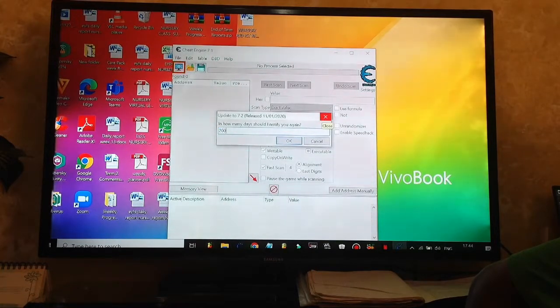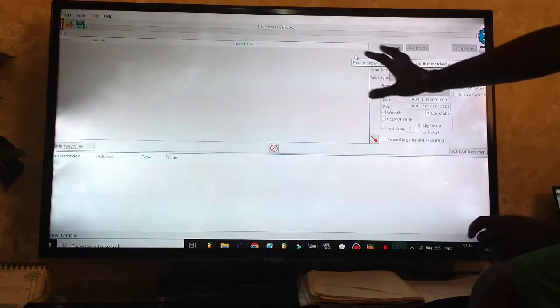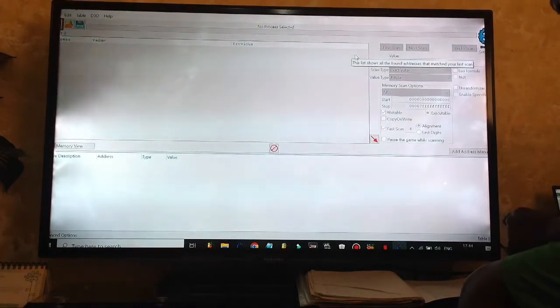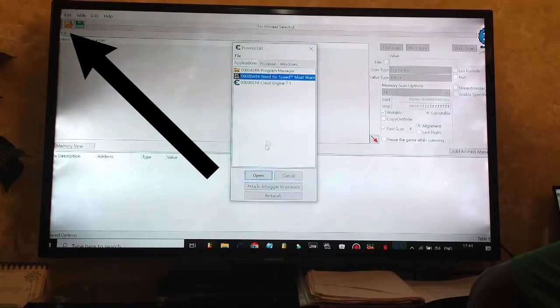Okay, so this is Cheat Engine. What you do is open it up and look for the game right here. There it is — Need for Speed Most Wanted — and you click Open.